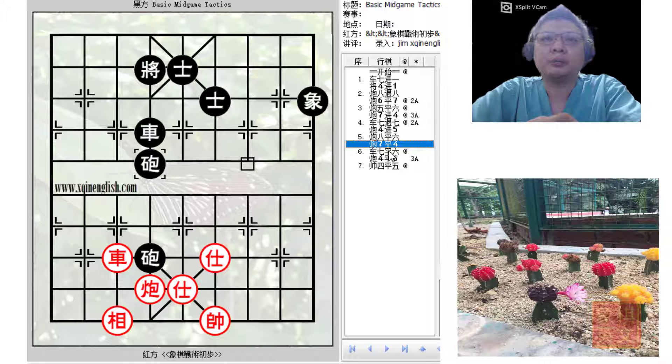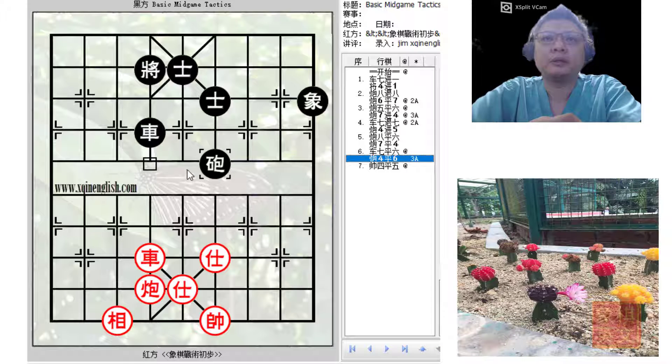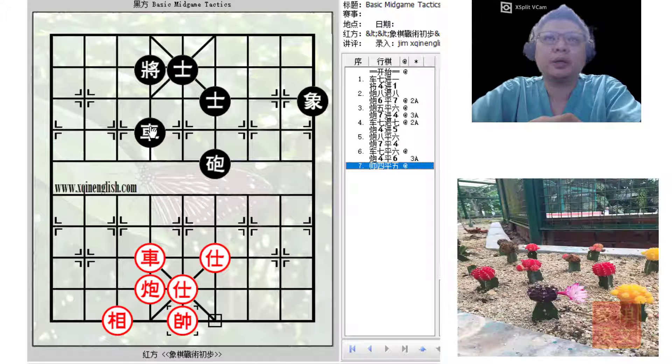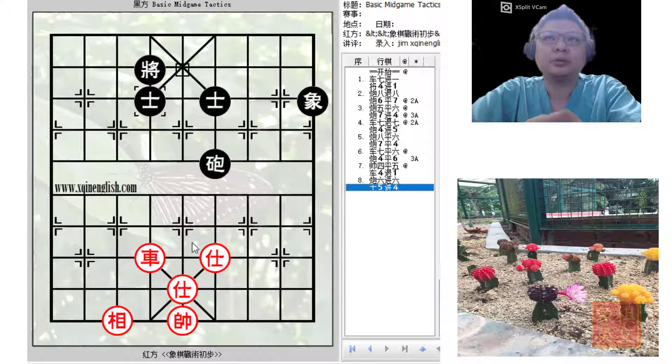The idea behind c7=4 is now shown. At this point, the red cannon and chariot would now pin these two pieces. There are three possibilities. The first would be a check, and the king would just move to safety. The black chariot cannot capture the red chariot or this would be a check. So black would usually retreat his chariot, and after trading material, it would still be a draw.